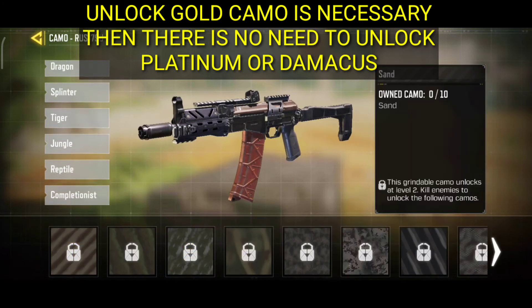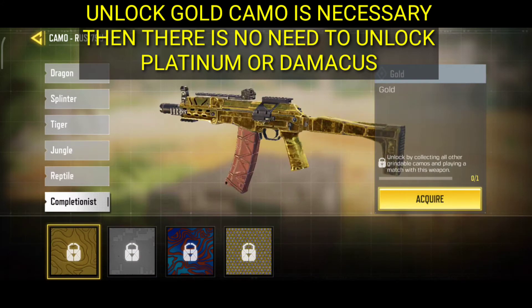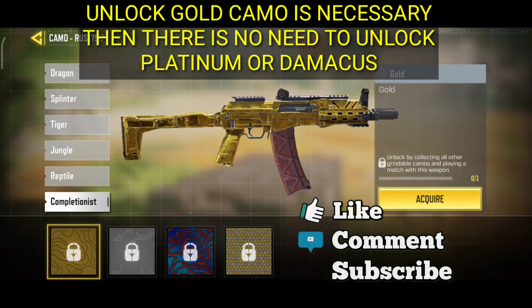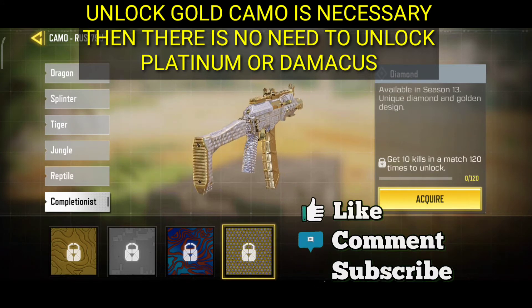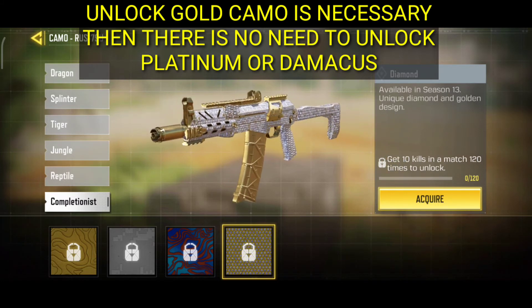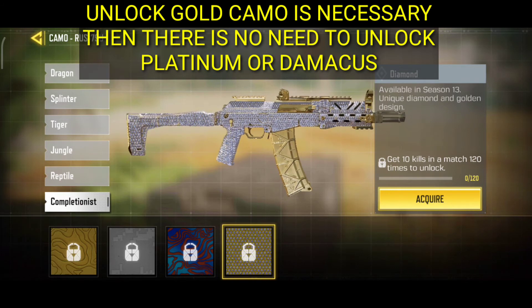For the SMG, what you have to do is just unlock the gold camo and then move towards the diamond camo. For the diamond camo, you have to make 10 kills in 120 matches. That's all.